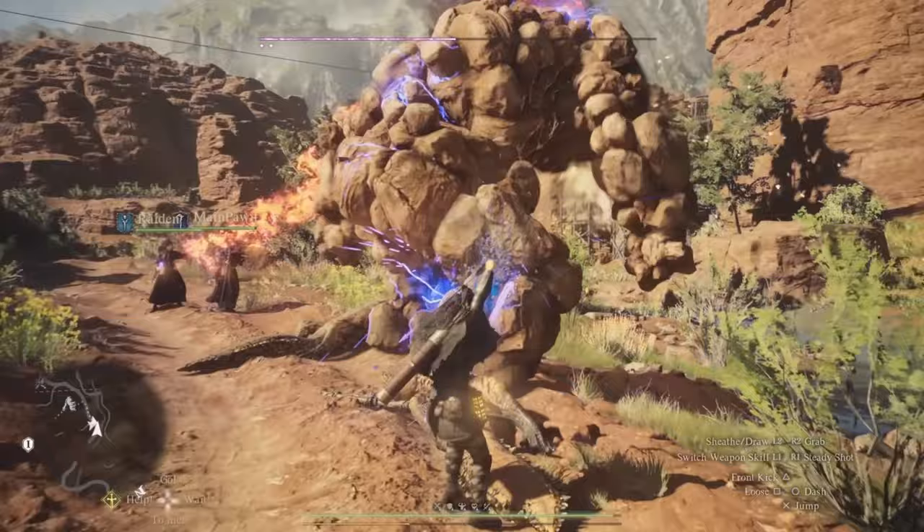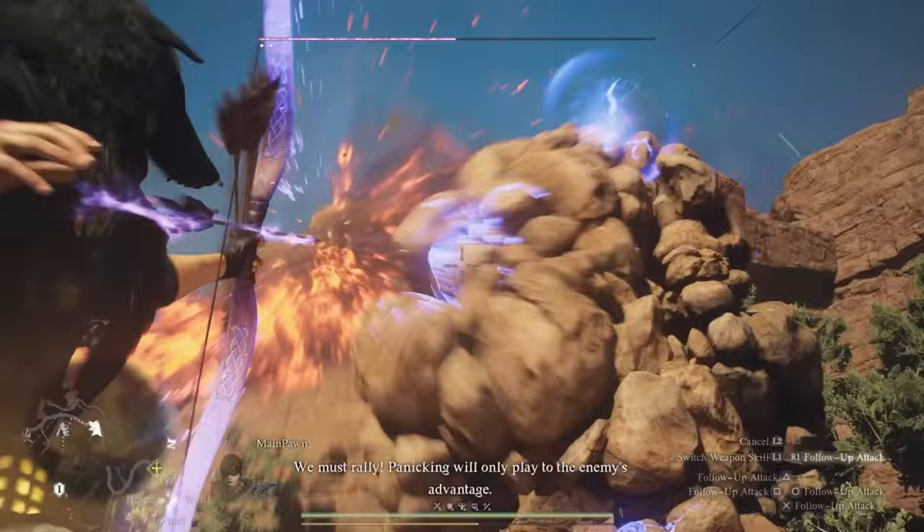You can pretty much slide right underneath their legs and end up behind them, then follow up immediately with a shot right to their back. As I gained more experience with this, I was able to stop running away as much as an archer and start running towards any monster deciding to charge me. If you can get whatever dodge ability you pick down packed, it's going to make your archer playstyle a super smooth experience.